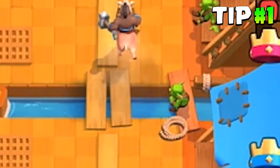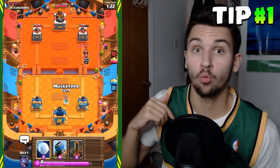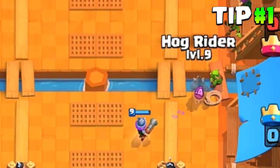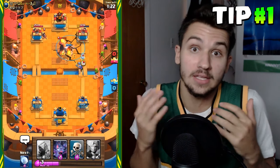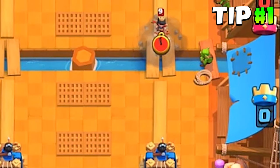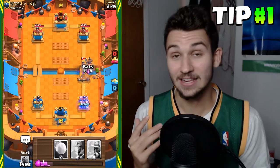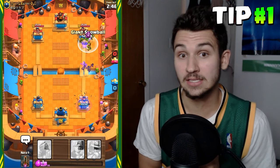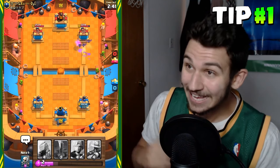The first tip is playing your Hog at the furthest side of the river. It's a lot quicker for the Hog to jump over the river than to walk across the bridge. Another reason is that if you have units going over the bridge, the Hog can jump in front of those units and tank for the Musketeer or the Bats. The last reason is because sometimes there are weird interactions — in one situation, my opponent played a Log and my Hog jumped right over it. It's the difference between maybe getting an extra hit on tower. Every little bit counts — chip, chip, chip.